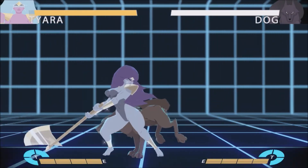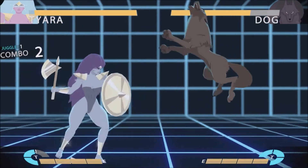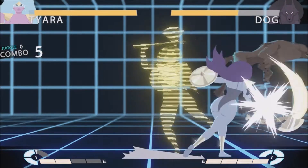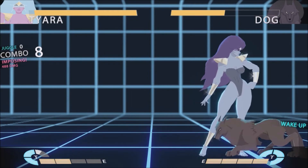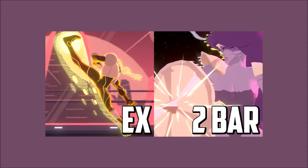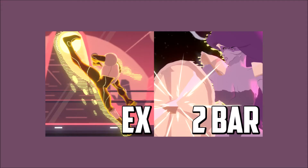Special punish for Agent's reversal and Tiara's two bar super: free double charge 2HP. For Agent, let it rip. For Tiara, parry the fourth hit of her regular super, and then let it rip.